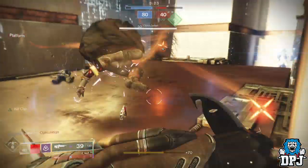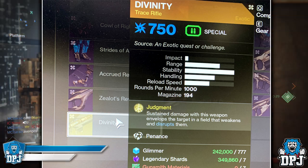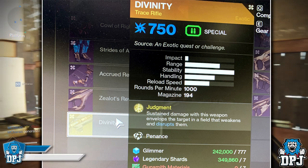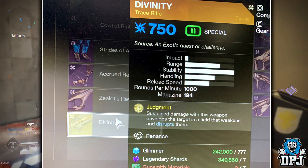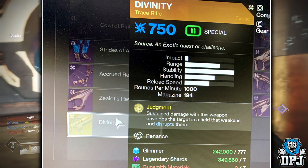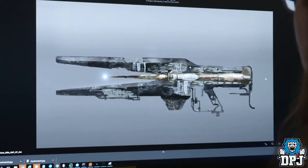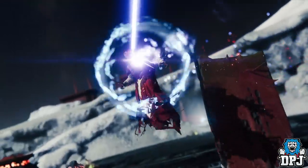Next up we get a look at the Raid Exotic Reward, believed to be such due to the exotic beam within the new Garden of Salvation raid tab. The weapon is that Vex Trace Rifle we have seen so much of, and it's called the DFINITY. Its intrinsic is called Judgement: sustained damage with this weapon envelopes the target in a field that weakens and disrupts them. We saw this in action a while back via a Vidoc — at the time we didn't know it was a raid exotic, but now it seems we do.